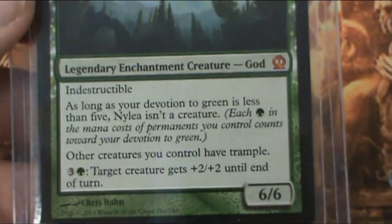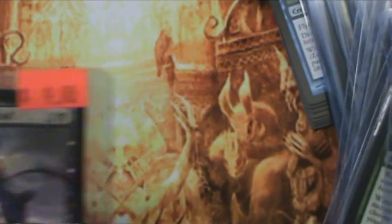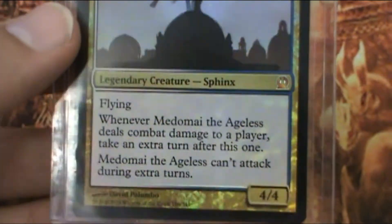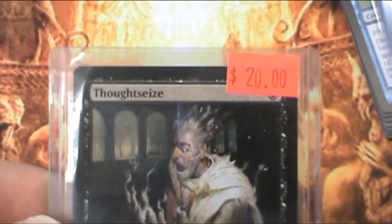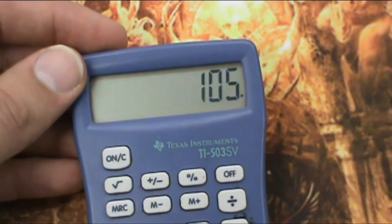God of the Hunt — only $7, I think it's the cheapest out of the gods. Heliod, God of the Sun — only $9. Erebos, God of the Dead, who I think has a better ability — also $9. The foil Medomai the Ageless is $12, only because it's a foil; otherwise it would have been about $3. Shiny makes a difference. And Thoughtseize was the big card out of the box — $20. The original print one's going between $35 and $40, so very nice. Overall, not counting the miscellaneous ones, just the sticker prices, that box brought in $105. We made our money back, plus all the commons and everything else — definitely a good buy.